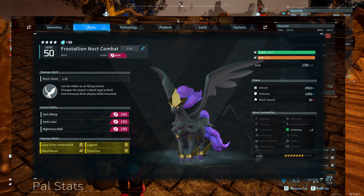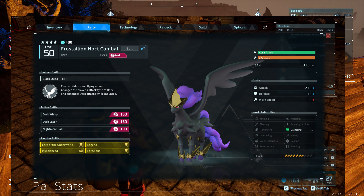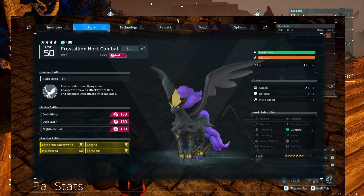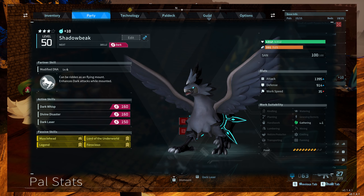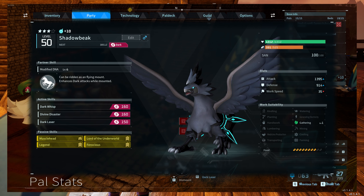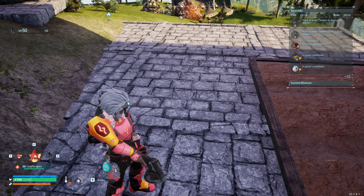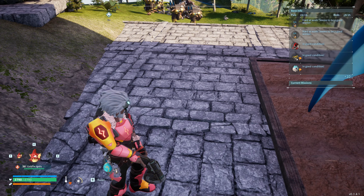Let's check the partner skills. The Frostallion Noct has the Black Steed — I have it at level five. It can be ridden as a flying mount, changes the player's attack type to dark, and enhances dark attacks while mounted. Now for the Shadow Beak, it's Modified DNA at level four. This one can also be ridden as a flying mount and enhances dark attacks while mounted, but it does not change the player's attack type.